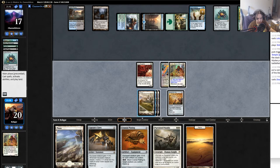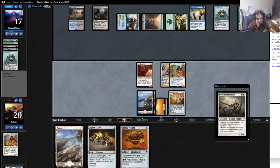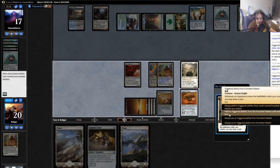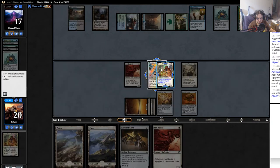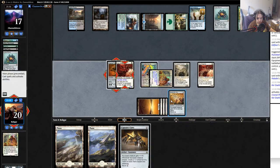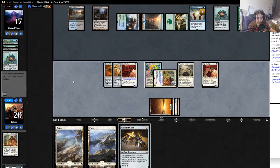He's in top deck mode and doesn't have a whole lot on the battlefield. Another land is not what we wanted. I'm gonna lead on Puresteel Paladin followed up by Cranial Plating, hopefully we can combo off with this. Really need some of those zero-drop enchantments - nope, that's pretty bad. I'll put down a second duelist and equip here. I mean I'm doing a lot of damage here but I don't kill him, so he still has a pretty good chance. If he gets a sweeper or something I just lose probably.